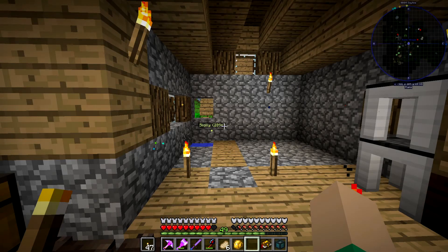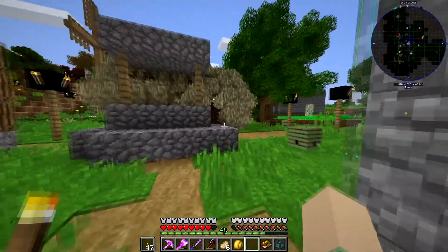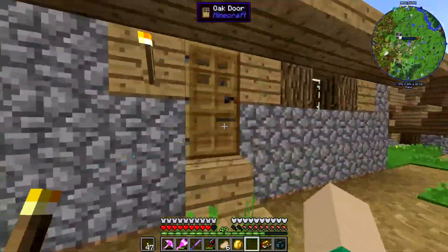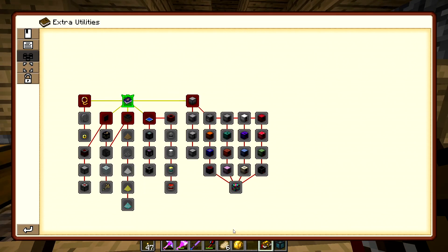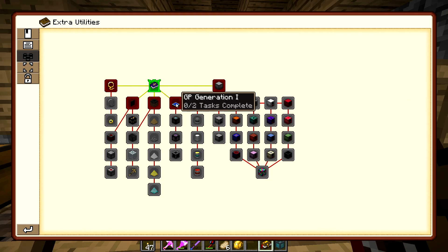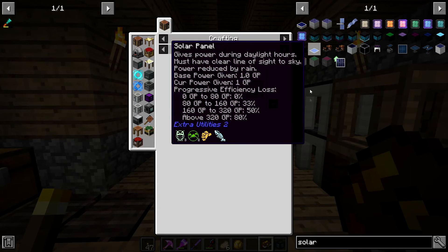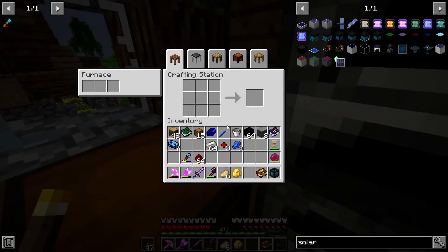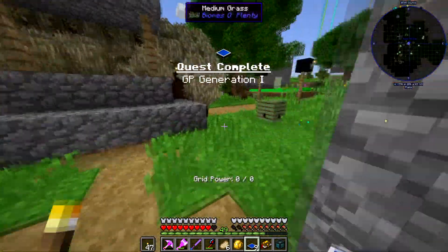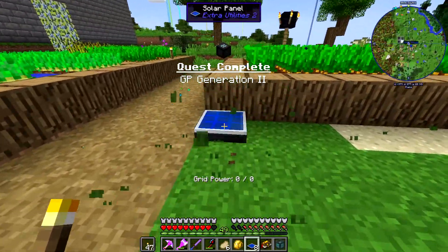Hello, this is Alpha Pickle back with another episode on the Enigmatica pack. We're going to move on to a new mod today — Extra Utilities. I think it's going to be best for us right now. It doesn't require a ton of resources, but it also has a mode of flight: the Angel Ring, which is super powerful.